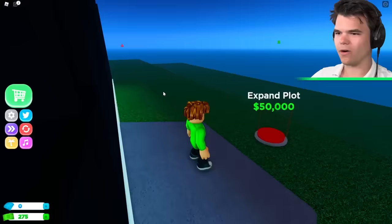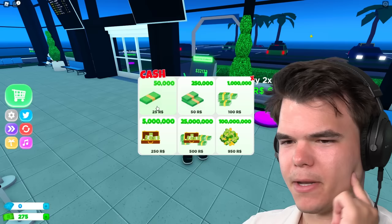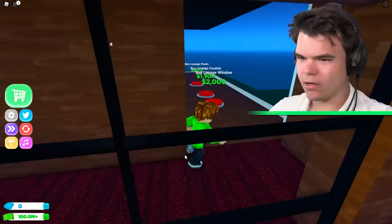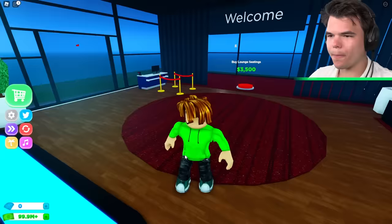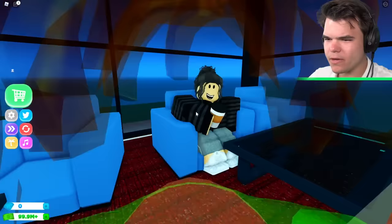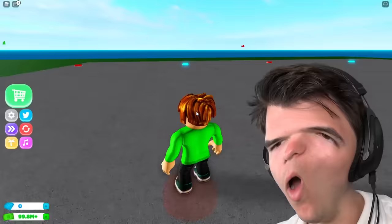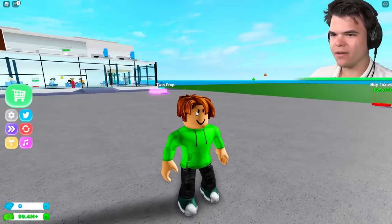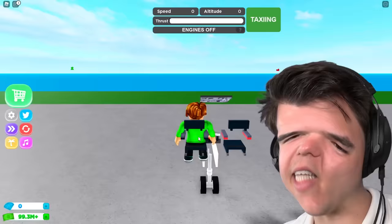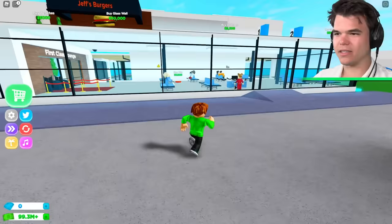This is where we get to expand the plot so we can actually put planes down and stuff. Our airport's starting to look pretty cool, but we need to speed things up. We have 100 million! I just want to see what this airport's going to look like. Here we can buy planes — we got our first plane! I can fly this thing? I don't trust myself. Engines off. Guys, we're gonna fix the airport first. We got our first plane — customers, this airport is gonna work!